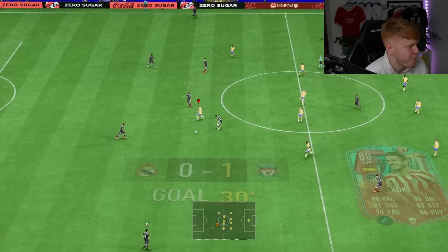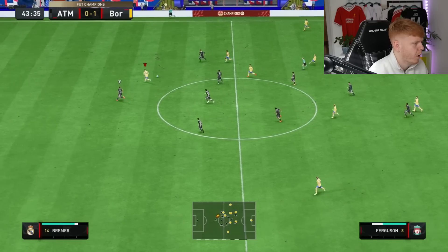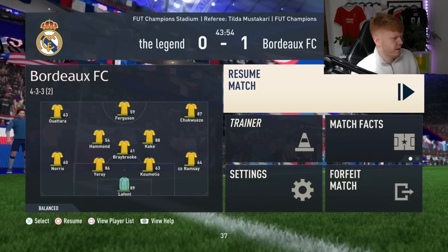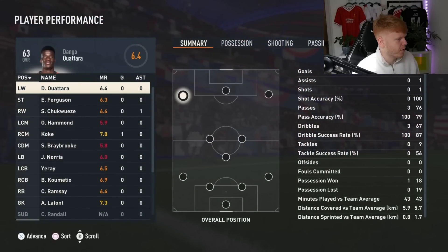That's bumped up his rating massively. He intercepted twice, got played through, played Chuck Waze through, then Chuck Waze played it back — dribbled past at least a few people and managed to score. He's gone and quit after that. Has Koke got a 9.0 rating though? Of course he hasn't.